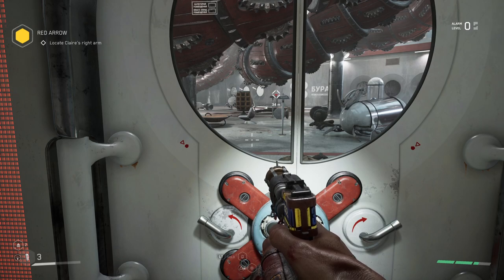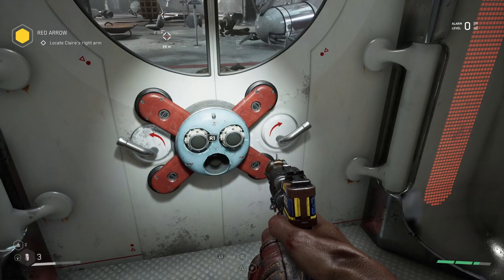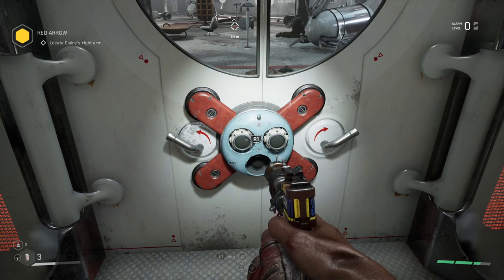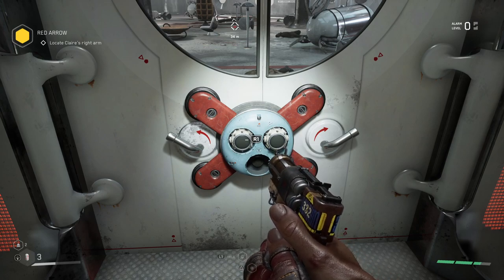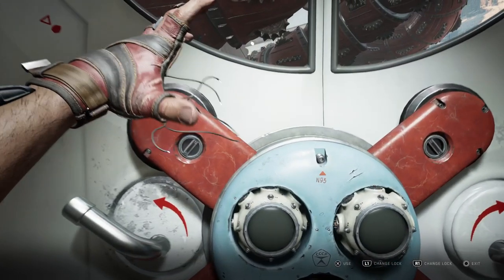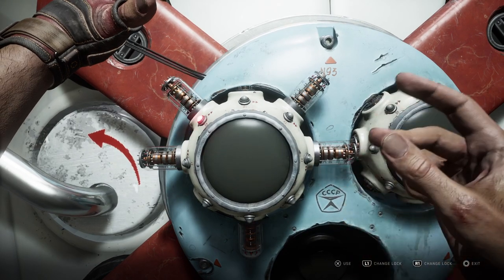Welcome back to another game guide for Atomic Heart. Today I want to make a video that goes over the lockpicking. It's a bit of a tricky mechanic to get your head around and it's definitely not the most intuitive one to start with. Generally speaking, I don't think it's one of my favourite lockpicking mechanics I've ever seen in a game, so I think a video is a good idea.